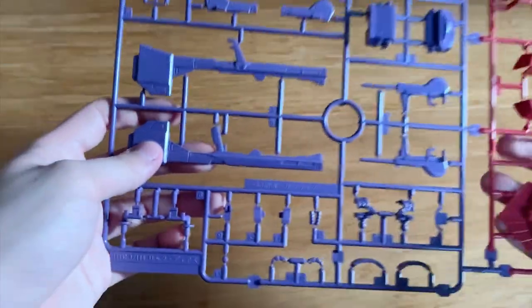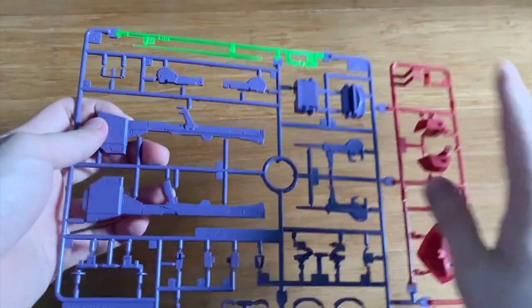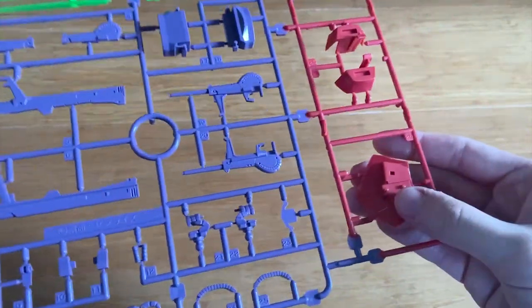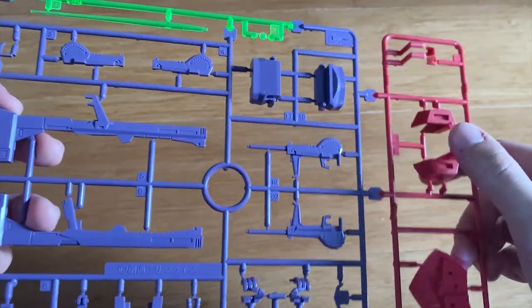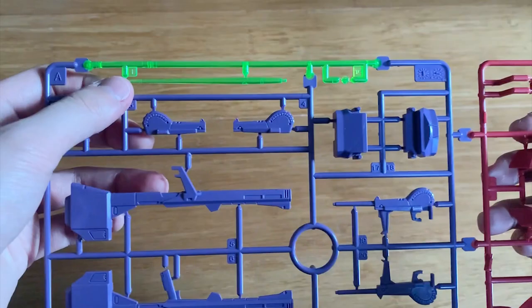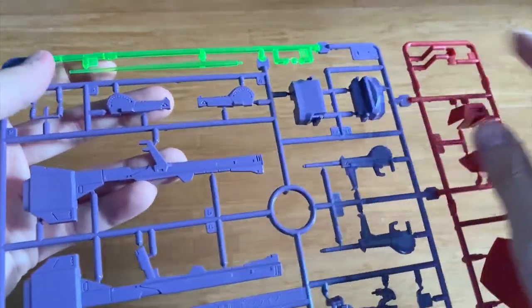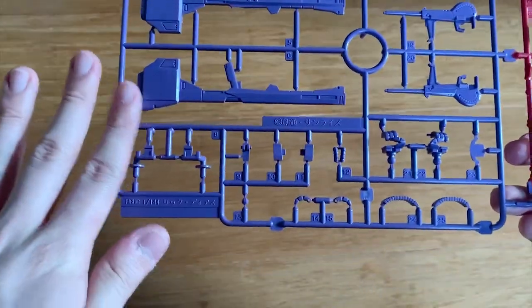Let's take a look at the runners. First, we got the A-runner, which is from the original Rick Diaz. You can see that the clay bazooka we just mentioned has been left out. The rest of the parts — I assume this is the back skirt, part of the torso, the beam handgun, beam saber effect parts, the mono eye, and some hand options.